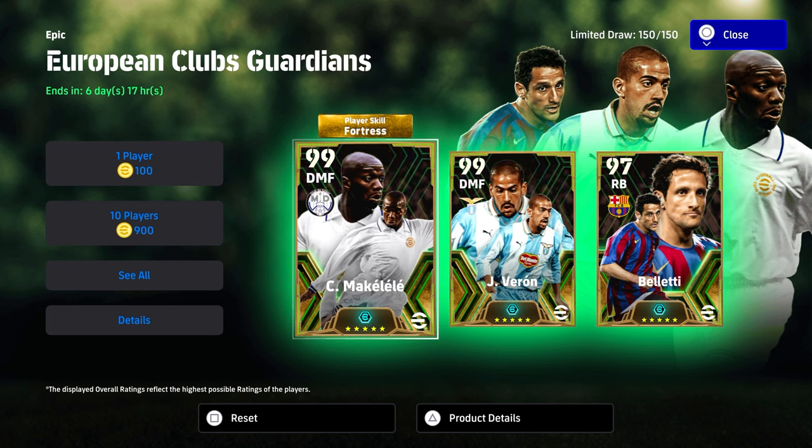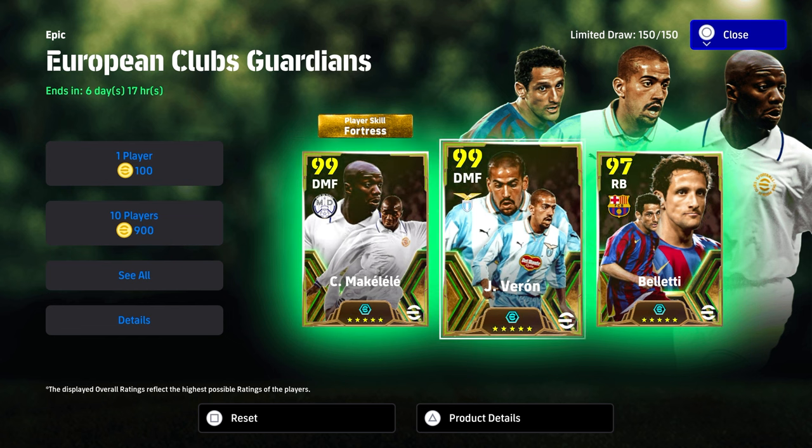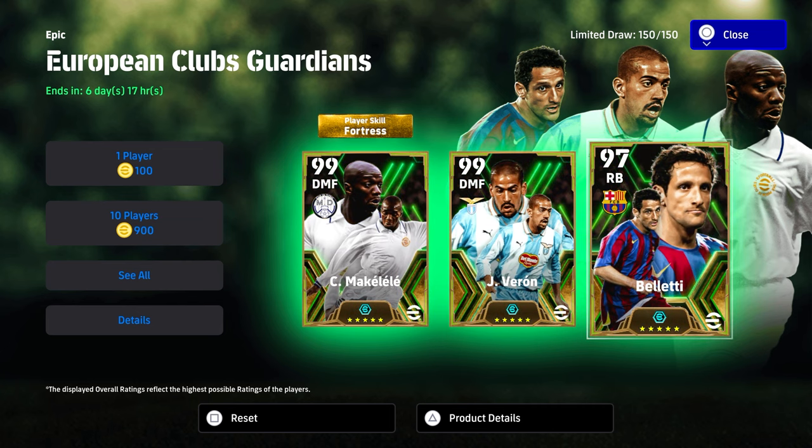What's the crack lads, welcome back to the channel. It's Monday and we have got a brand new European Clubs Guardians pack. You've got Fortress Makalele, we've got Veron who's a brand new epic, and of course we have Belletti.